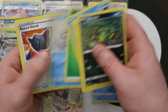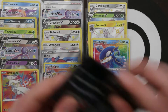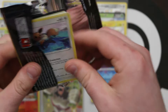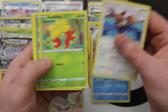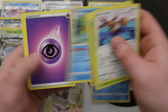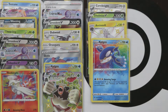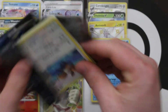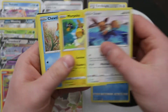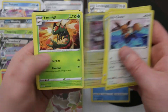Reverse Thwacky and a regular Volcanion. It would be nice in this video if we could just hit one of the three big hitters — a Charizard or the two goldens at the end, the V and the VMAX of whatever it is. It's Eternatus! A Reverse Indeedee and a Yanmega.